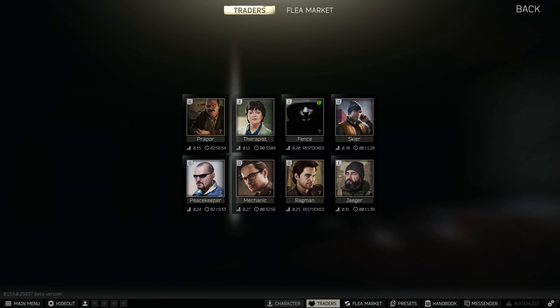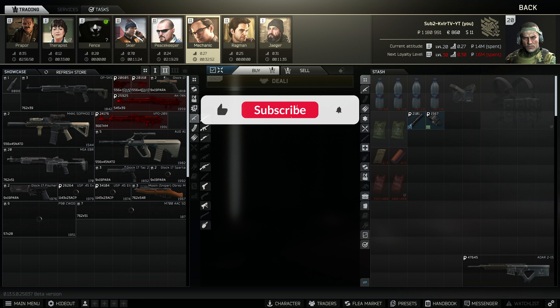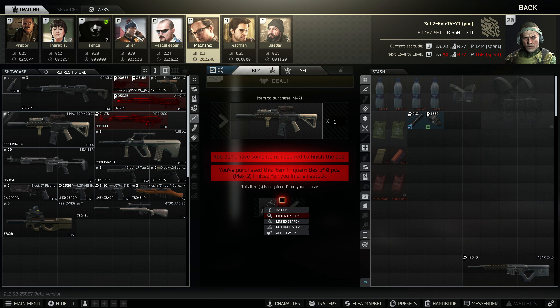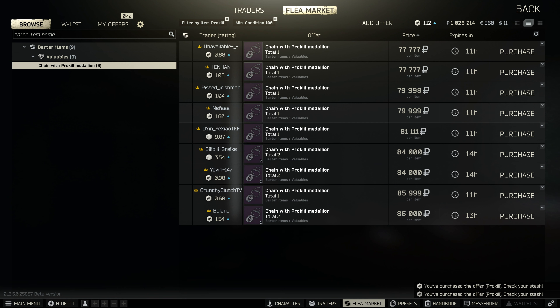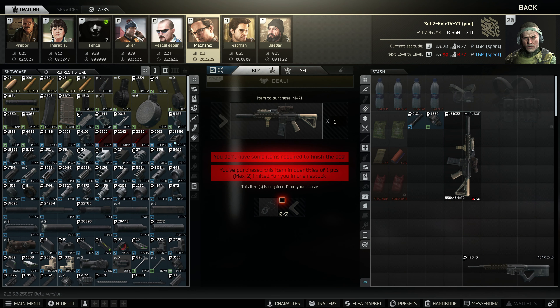To get started with this build we're going to head over to Mechanic and go to level 2, where we've got a barter for the M4. This M4 requires two pro kills, which are typically trading around about 70k each, a little bit more expensive when I went to buy them for this particular demonstration.